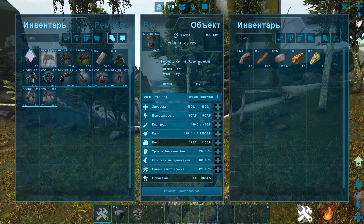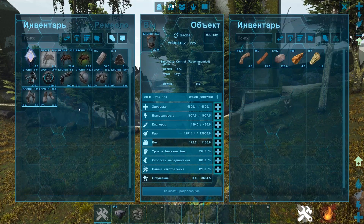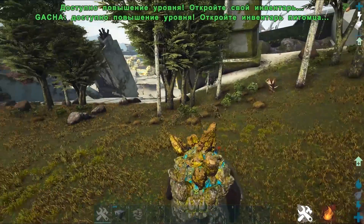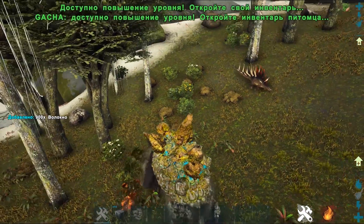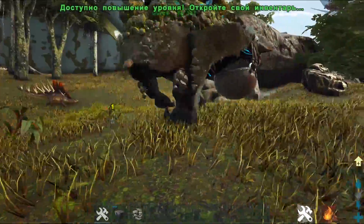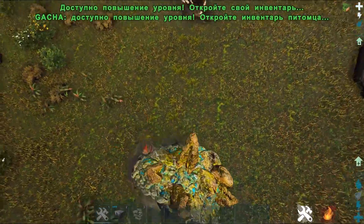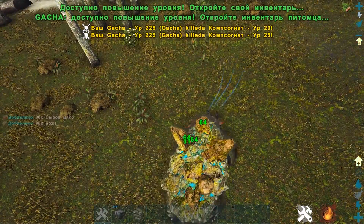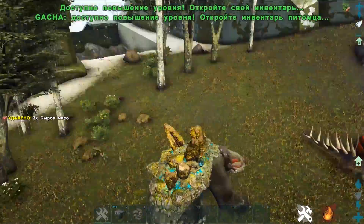Вместимость по весу у него не особо большая, но тот же камень в два раза меньше весит. Ягодки и что-нибудь ещё собрать он не может — конкретно волокно фармит. Он может драться, но дамажит не особо. Убивает мелочь всякую. На левую и правую получаются атаки двумя лапами. На С у гачи ничего нет.